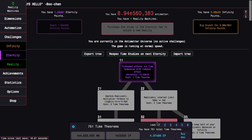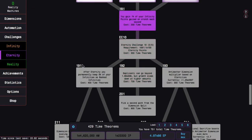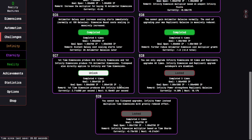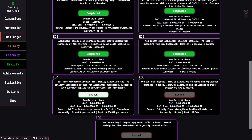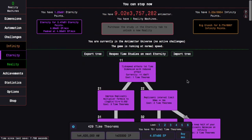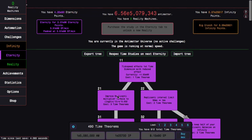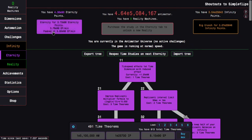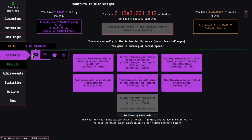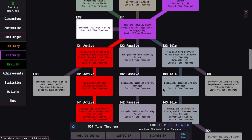I could do Eternity Challenge 8, but I still think the best strategy is just to grind more eternity points and time theorems, because Eternity Challenge 8 is still a pain and Eternity Challenge 7 is still impossible. There's really not much else I can do. I can get over 60 time theorems and go all the way to E96 eternity points.